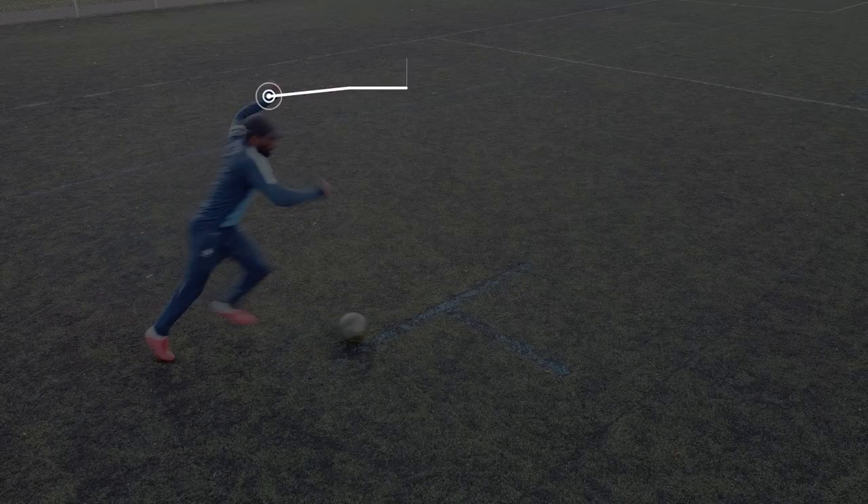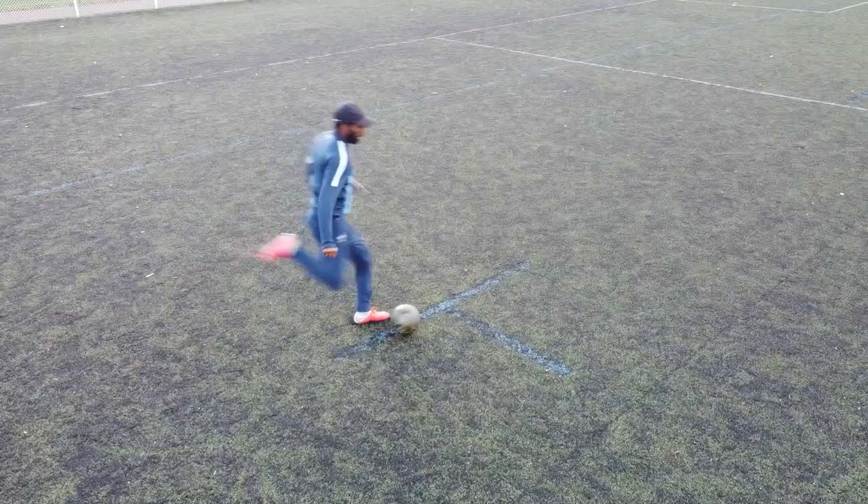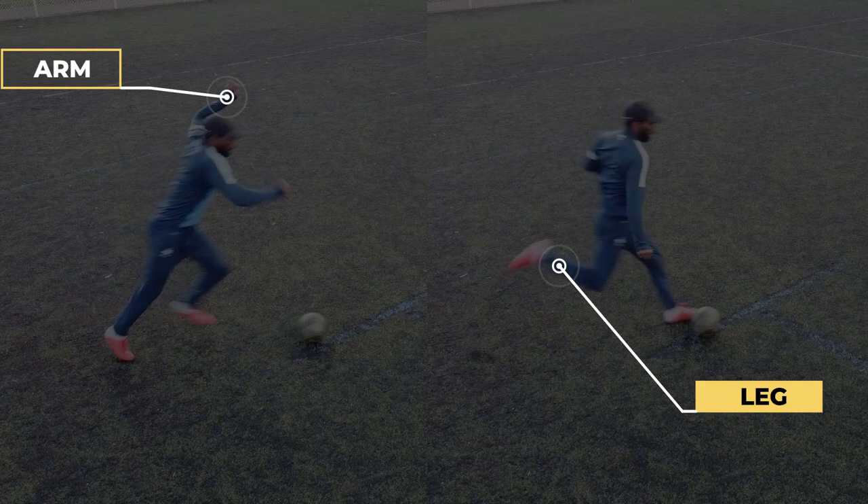With this skill, the one and only step is to do a fake shot while doing a CR7 chop. To really sell the move, make sure to lift your arm and leg up to really pretend as if you are going to shoot, and then do the CR7 chop. It's very important to really pretend you're going to shoot as this is what will make defenders commit.